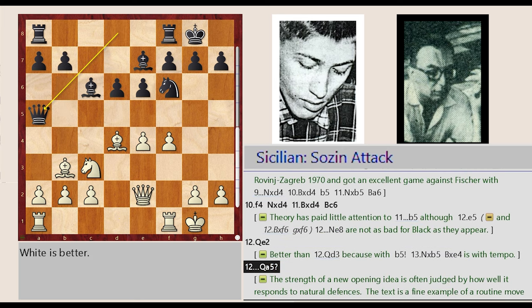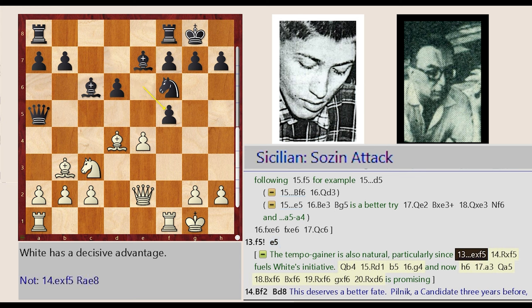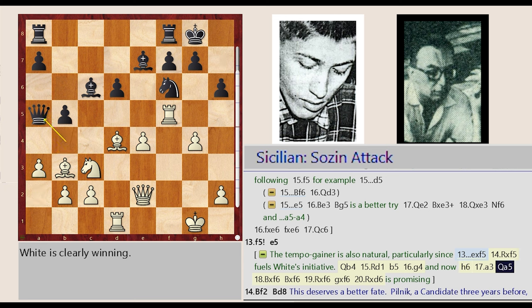Queen D8-A5, F4-F5, E6-E5 — the tempo gainer is also natural, particularly since E6 captures F5, Rook F1 captures F5 fuels White's initiative. Queen A5-B4, Rook A1-D1, B7-B5, G2-G4, and now H7-H6, A2-A3, Queen B4-A5, Bishop D4 captures F6, Bishop E7 captures F6, Rook F5 takes on F6, G7 captures F6, Rook D1 captures D6 — is promising.